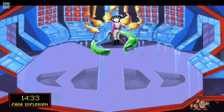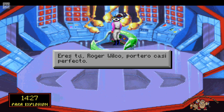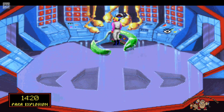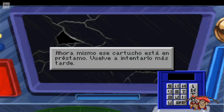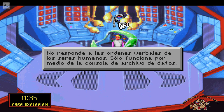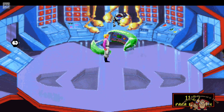Podríamos decir que la primera entrega de Space Quest es un juego de otra galaxia. En la galaxia más lejana del universo, entre grandes nubes de gas interestelar y agujeros negros, hay un pequeño sistema planetario llamado Earnon. Xenon es el único planeta habitable del sistema y sus ciudadanos llevan siglos intentando poblar el resto de los planetas más cercanos. El sistema que han creado para obtener luz y calor suficiente se llama Generador Estelar.